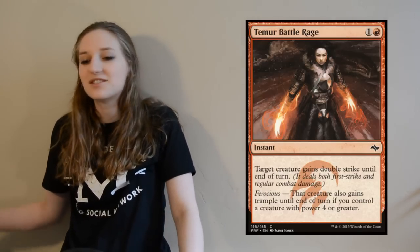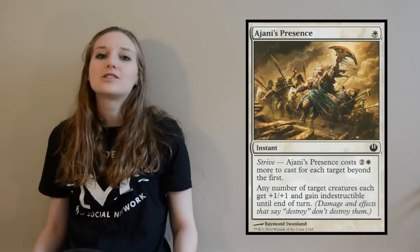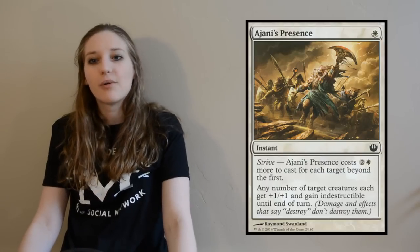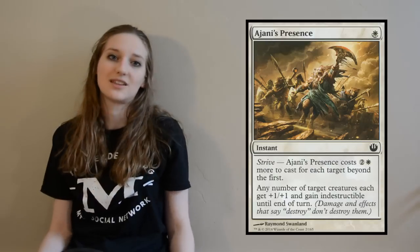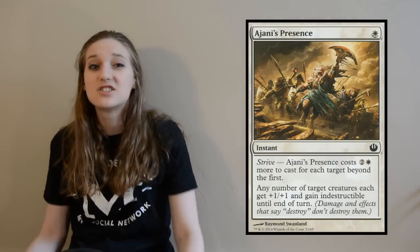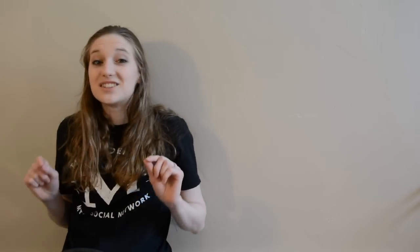This card is fun to just blow out your opponent and kill them quickly because they didn't see it coming. Card number two is Ajani's Presence — one white mana to give target creature +1/+1 and indestructibility until end of turn. Basically you get to counter whatever spell they're trying to use to get rid of your creature, give it +1/+1, and trigger heroic. What's also awesome is if you're flooding out, you can strive it — three extra mana per creature — to pump your entire team, give them all indestructibility, trigger all their heroics, and swing in for the win.